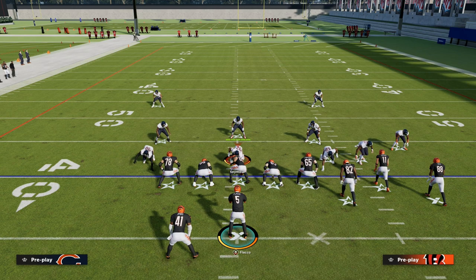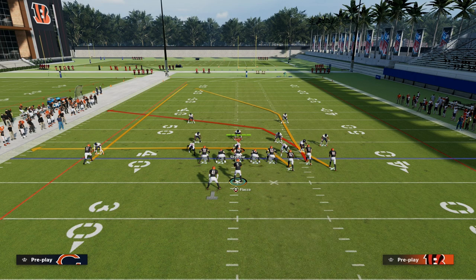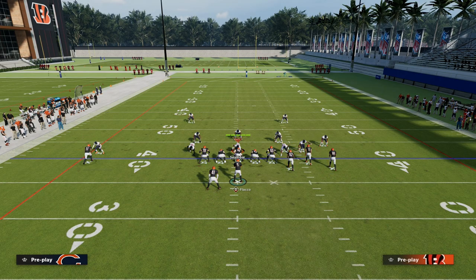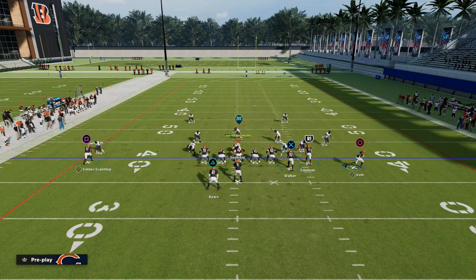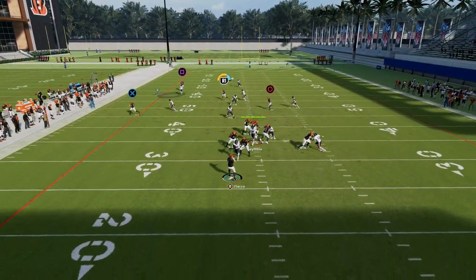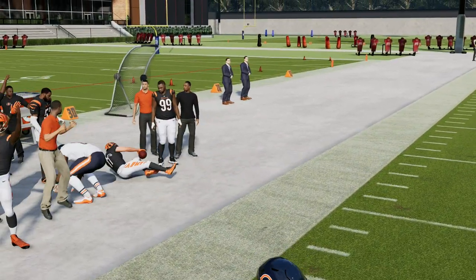The crosser typically is going to beat man well across the middle of the field. One of the things I really like to do is run the same basic concept but just change the depths of the route. So instead of the crosser, you can put Julian Edelman on a slot apprentice post, which runs the route a little differently but is more effective against man coverage.